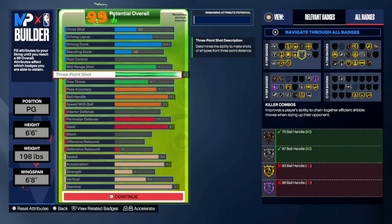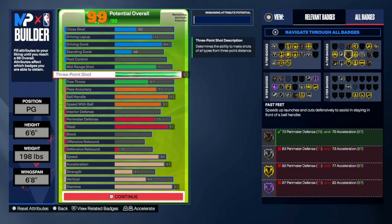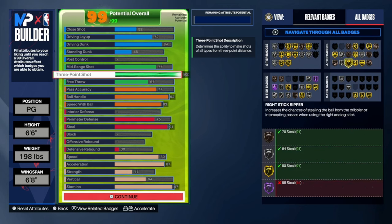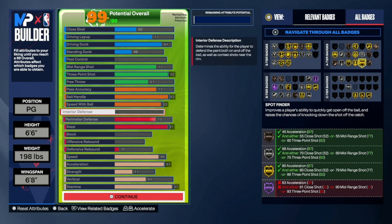That's the build. You get every good shooting badge at a decent tier, some finishing badges, some playmaking badges, and a bit of defense - especially that gold glove. That gold glove is really something special. Y'all have seen the build name and everything.